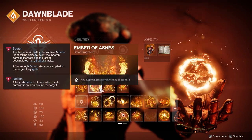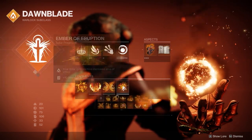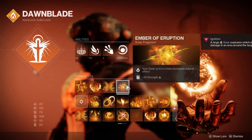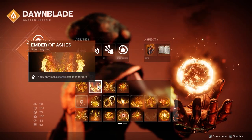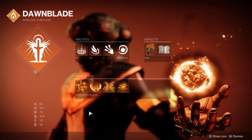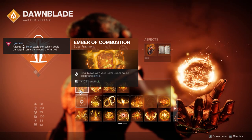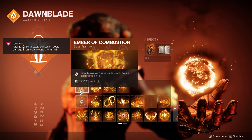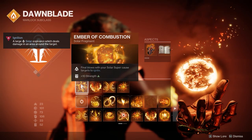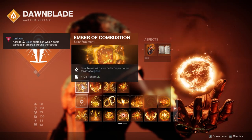That combination — Revitalizing Blast, Solar Culmination, Ember of Eruption, Ember of Char, and Ember of Ashes — is really good against champions as you've seen. This build has everything because you can even use it against normal adds as well, since you don't really see many people talking about clearing normal ads. We've also got Ember of Combustion: final blows with your solar super cause targets to ignite. On a Warlock, this works with Well of Radiance — as long as you're stood inside it, everything's just going to go boom.